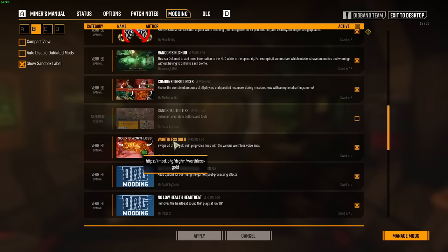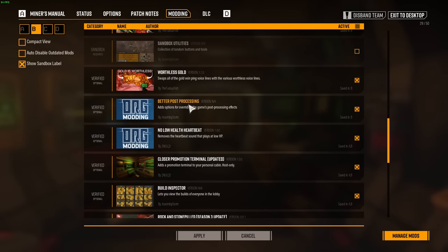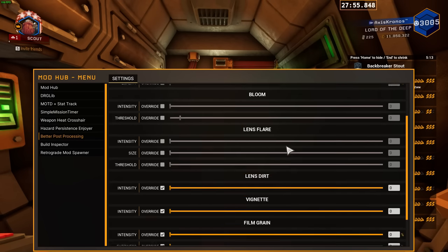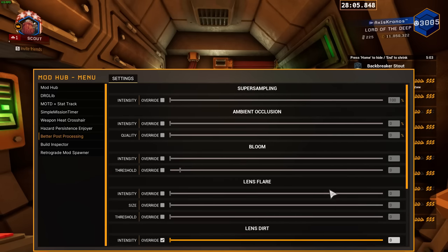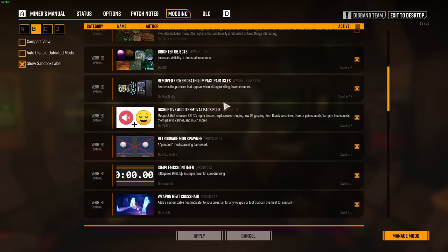Worthless Gold — I really don't make use of this joke very often, especially not since it's verified, but it would just be blasphemy if I didn't have it installed. Better Post Processing I greatly enjoy because it allows me to disable things like the lens dirt that's always on your screen, the big smudge, the vignetting effect — you can remove film grain, chromatic aberration, and some other things. I'm a huge fan of Better Post Processing.